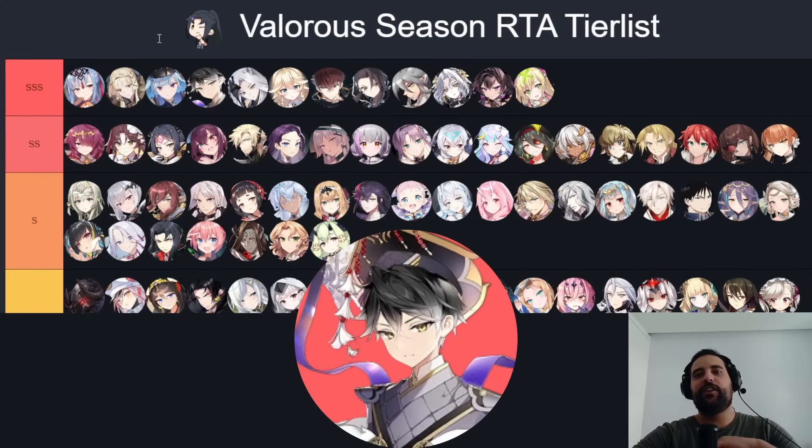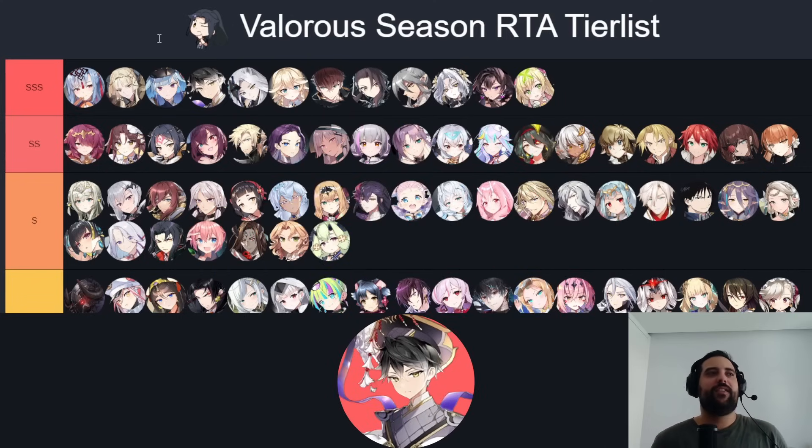Zio shaped the meta. You can no longer just pick fast units and gear-gap your opponent without caring what they're picking — that doesn't work anymore with Zio around. You can always take that turn one, stop their opener, and disrupt their turns. He can also wear Broken Promises — a very solid unit.